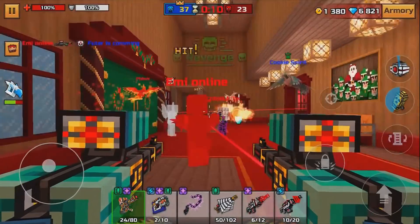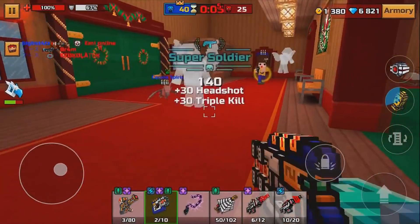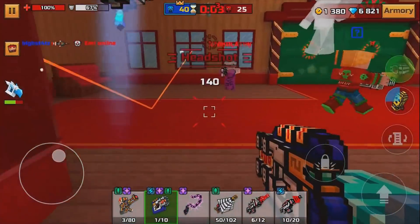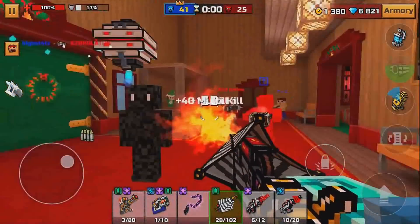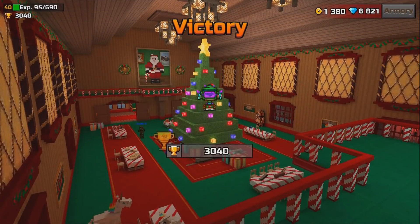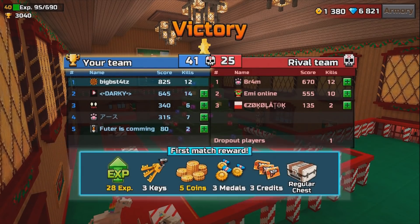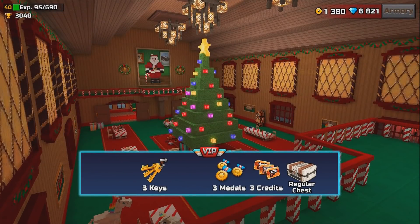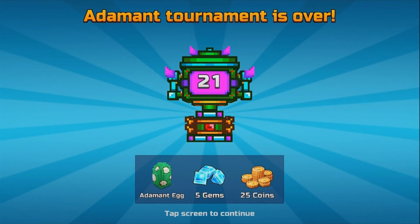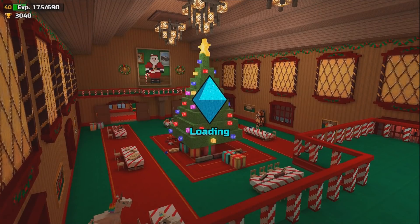It would be cool if you could charge it from the sky — kind of take the clouds out of the sky, they go into your weapon, charge it up, and then you shoot it. It's almost like a charged fireball. I can see this being a very good weapon used in a lot of matches — one of those guns where everyone in every lobby is going to be taking you out with.